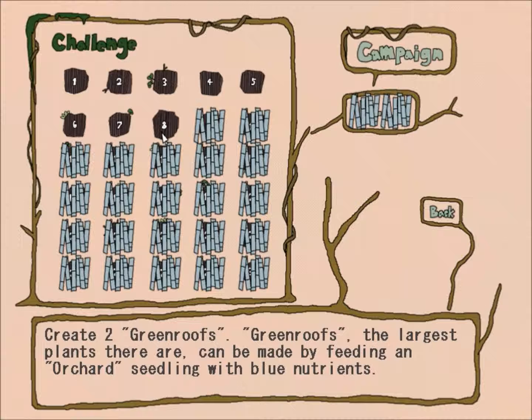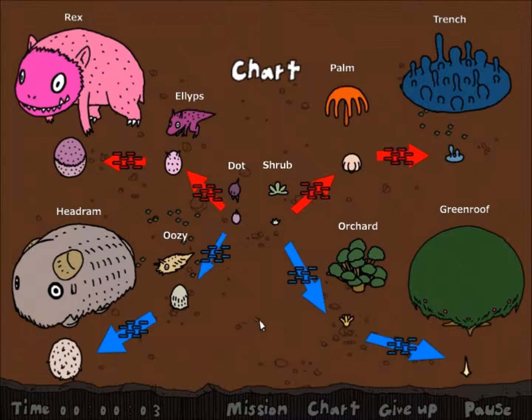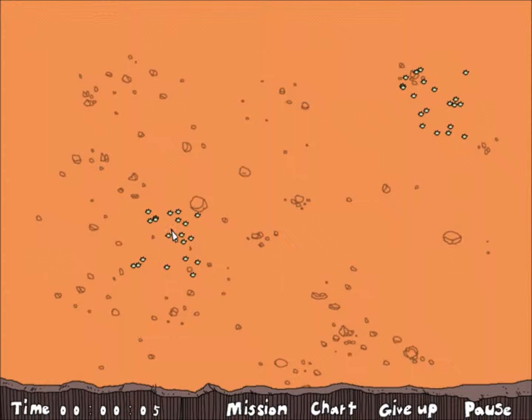Create two green roofs — the largest plants there are. Can be made by feeding an orchid seedling with blue nutrients. All right, let's do that and this should be another episode there. So we wanna make one of these things — we feed a shrub blue energy which is essentially just more shrubs I guess, and then feed that more blue energy. Well, we have to wait, of course. I wonder how I have to go about this, actually.